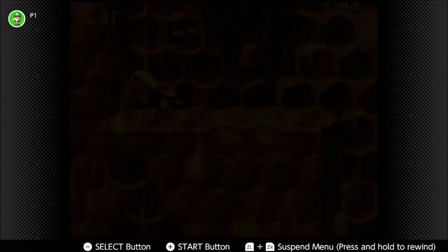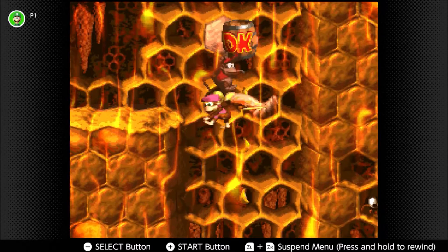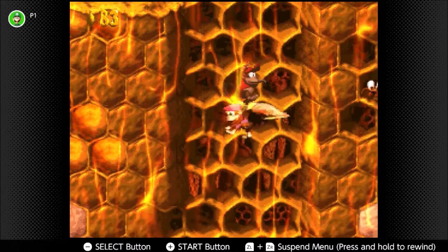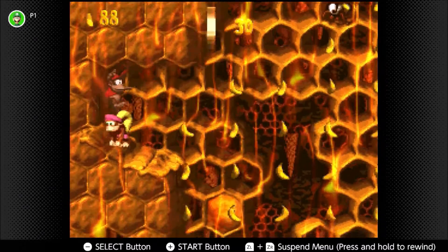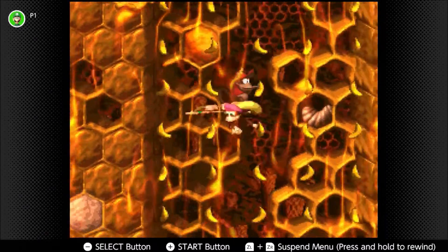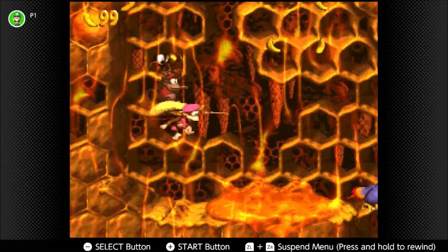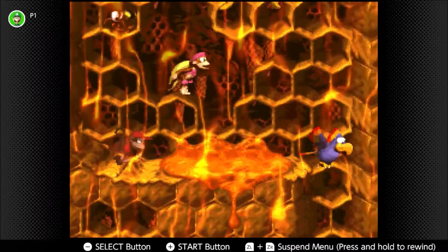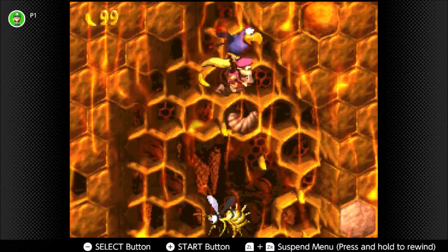Starting with Parrot Chute Panic. We kind of did this in the last episode, but I am actually missing the DK coin, which is right at the beginning! Seriously, the DK coin is at the very beginning of the stage. And it's easy to miss, because I did not use Dixie's Helicopter Twirl here, which honestly I really should have done.